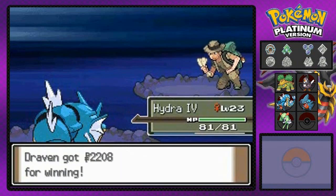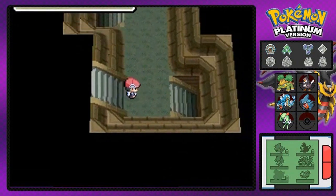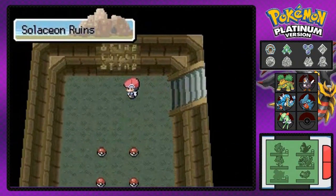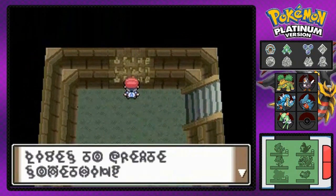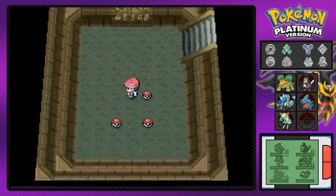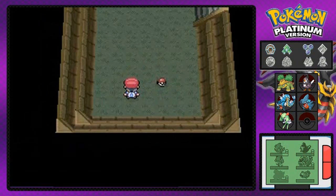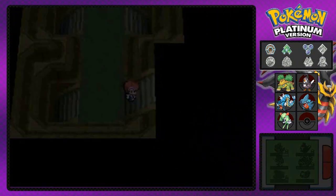Moving on and following the directions through the ruins. We reach the secret room — there's some inscription on the wall about friendship. In this room you can find a Nugget, HM05 Defog which is needed for the Lost Tower, the Mind Plate which is good for Psychic-type Pokemon, and the Odd Incense which prevents some status effects.